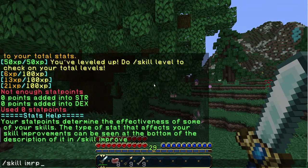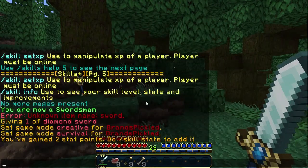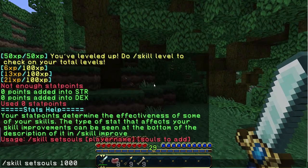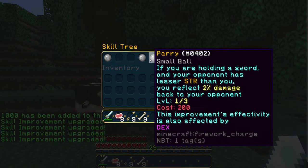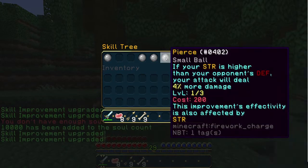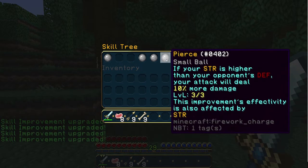Let's use /skill set souls, add 1000, and set it to my name. Now in improve we can click to upgrade. It doubles the amount each time. We need more souls so let's add 10,000. Now everything is improved: passive is 5%, 30% dodge chance, 10% parry. If we do /skill level we can see I've got 7000 souls, level two, strength is two, int is two.